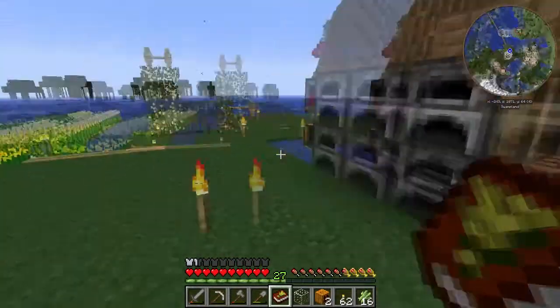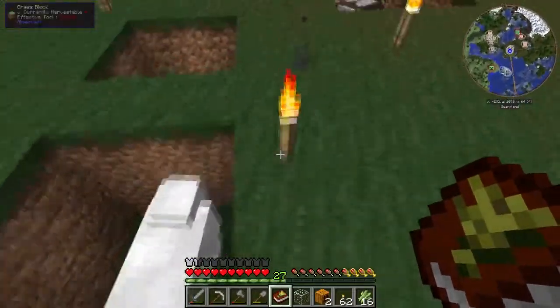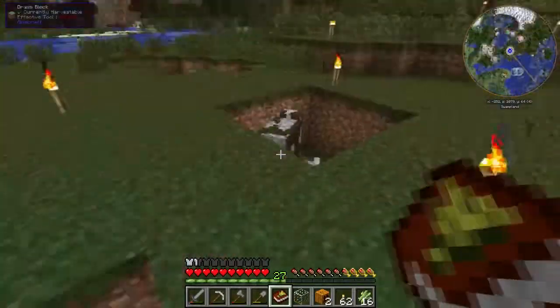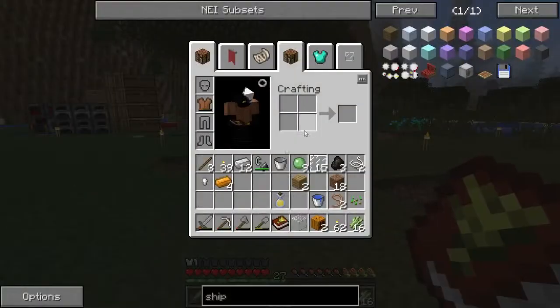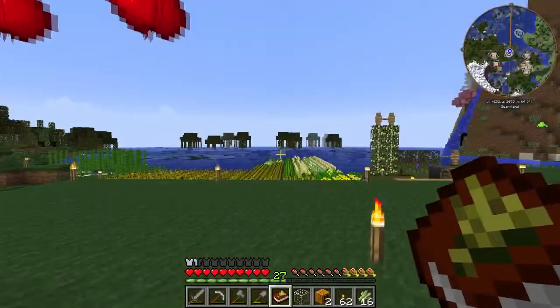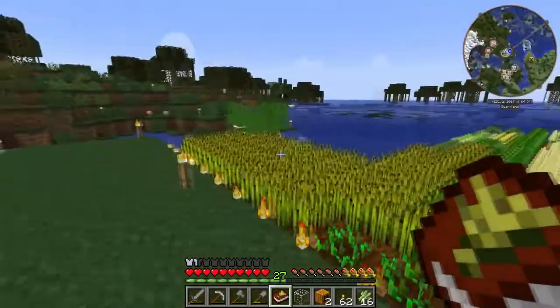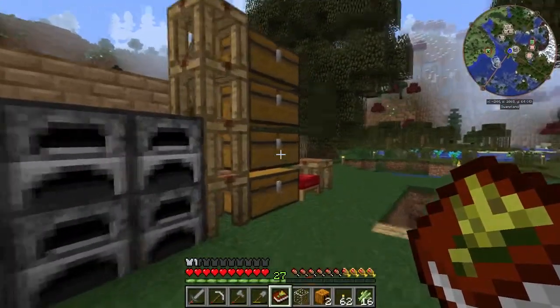Anyway, let's get into what we're going to do today. I have a sheep, two chickens that I've hatched out of eggs, and I managed to find two cows over there. I used leads to bring them over and bred them, and I have a baby cow now. You may be wondering why I have so many reeds around — we'll get to that a little later.